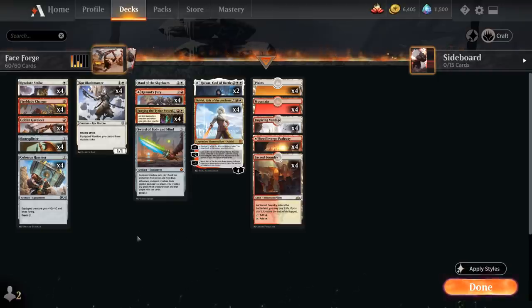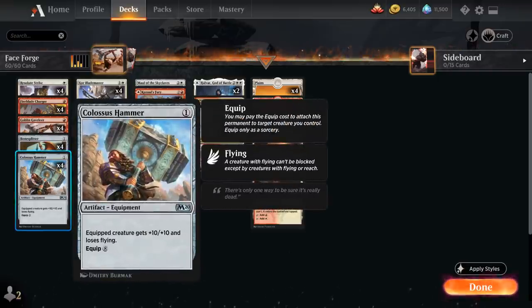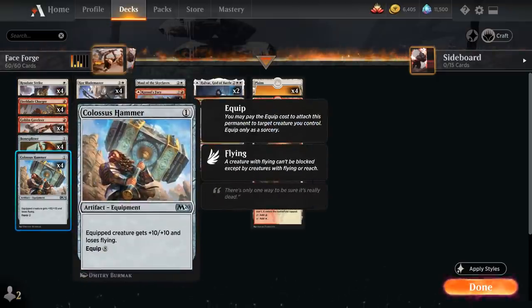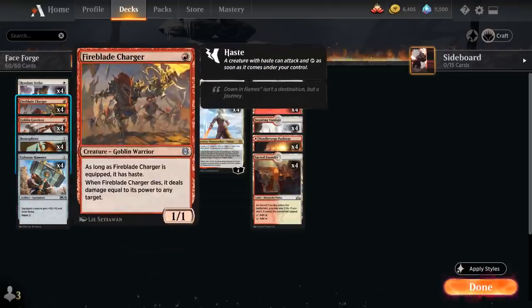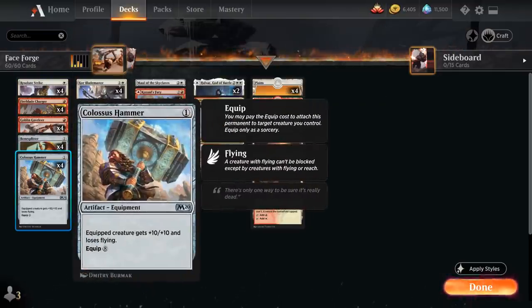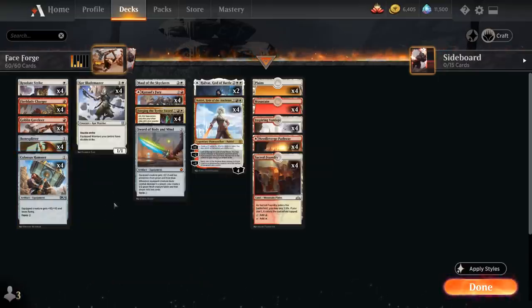At the center of the deck we have the Colossus Hammer plus Resolute Strike combo. Resolute Strike is a 1-mana instant giving target creature +2/+2 until end of turn, and if it's a warrior we may attach an equipment we control to it. Colossus Hammer is a 1-mana artifact equipment giving the equipped creature +10/+10, losing flying, and normally equips for 8 mana. The goal is to get one of our 12 cheap warriors in play and cast Resolute Strike to equip Colossus Hammer for just 1 mana, which can lead to several turn 3 wins.